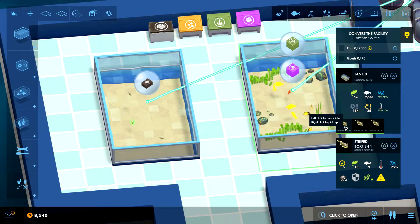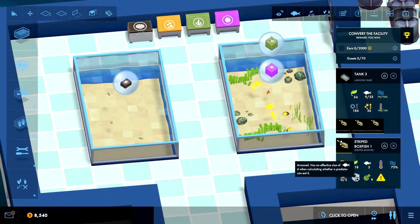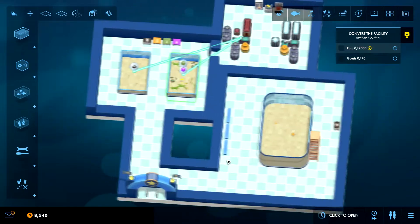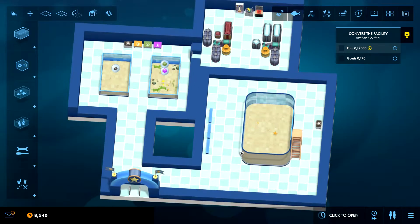We have the stripe boxfish. Don't like stony corals and starfish, so we definitely can't move these guys over to the starfish tank. They are armored and require skill. Looks like that is all sorted.